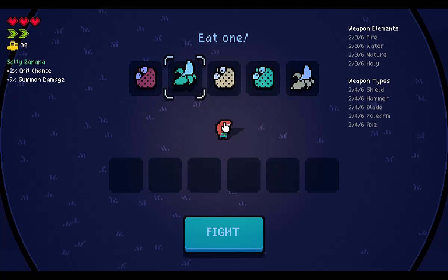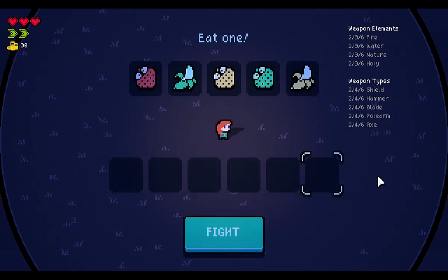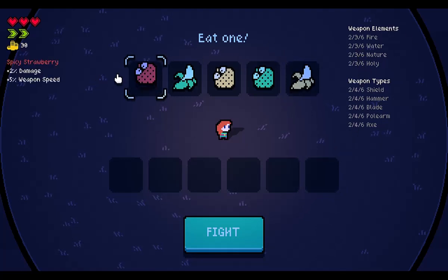I'm this little character here. What do I got? I have no idea what any of this stuff is, so let's take a quick look. We got some health. I've got some green things — I don't know what those mean. I've got, I guess, some money. Some slots here. Weapon elements. Weapon types. I don't know how any of this works, but okay.